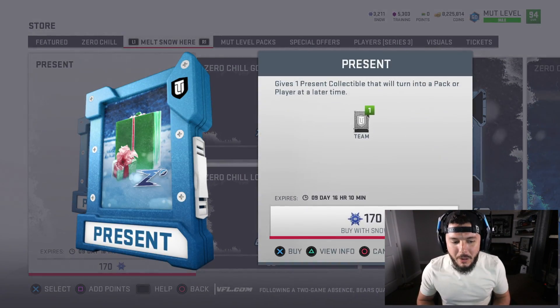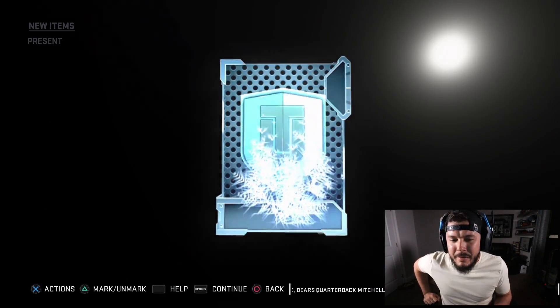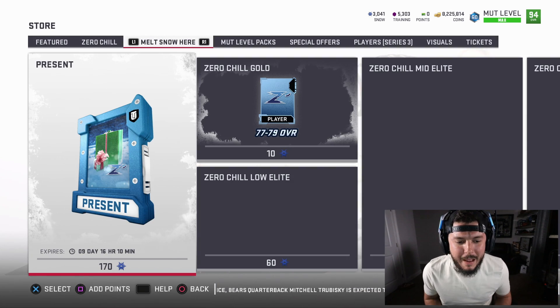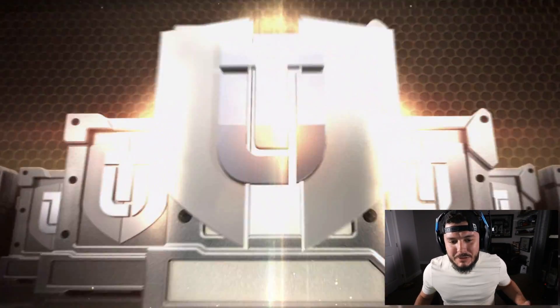You can also use snow to get an 89 to 91 overall, but I'd only suggest doing that if you're trying to upgrade to get Chad Johnson or something like that. That is a decent looking present — I feel like we've already pulled that one as well. 3,000 snow remaining — a lot of snow to burn.